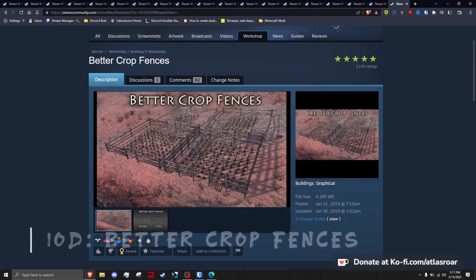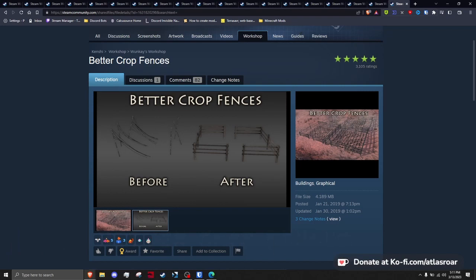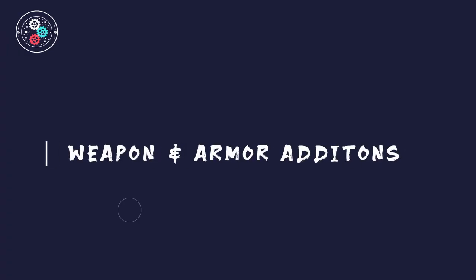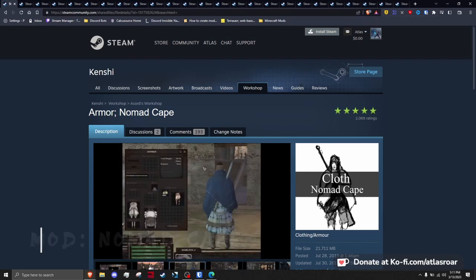The next section covers armor and weapon additions — a rather large section with more subjective taste. I want to provide a lot of alternatives so players can decide what to get. Up first we have Accord's Nomad Cape, which fades into the shirt or belt slot and simply adds a protective, nicely textured cape.